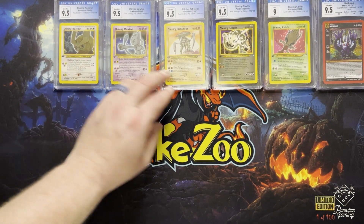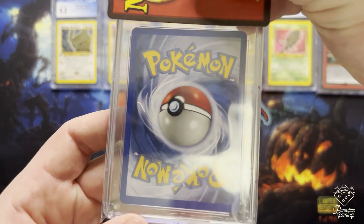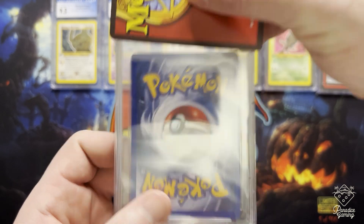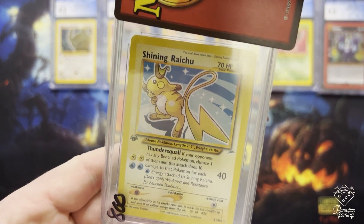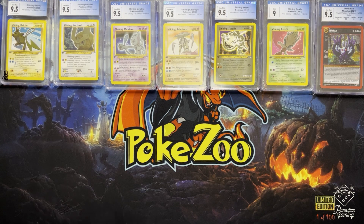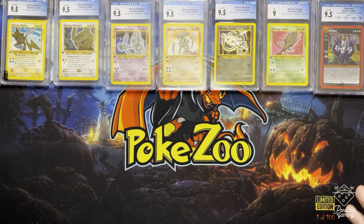So what does that tell me? These are probably all gem mint — well, besides the Celebi maybe. Most of them are probably going to be 10s at PSA. These are really clean, really good cards. Here's the Raichu — this was really clean along with the Mewtwo. I didn't have duplicates of these two, but they were so clean I knew they had a good chance of being solid. This one was absolutely insane. As I said earlier, the chances of getting a 10 on any vintage Pokemon card are really high — really hard to do.